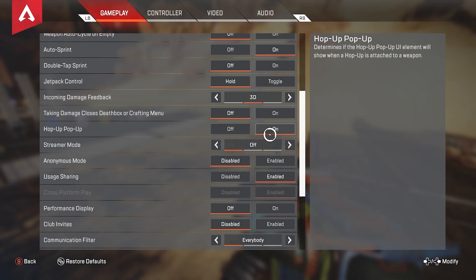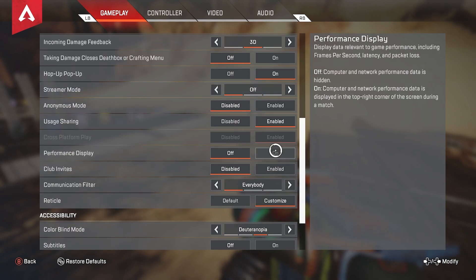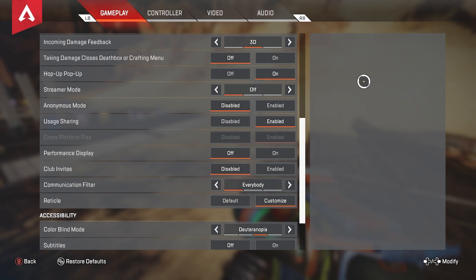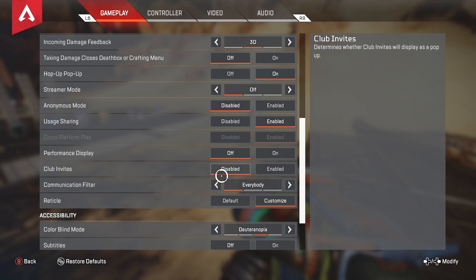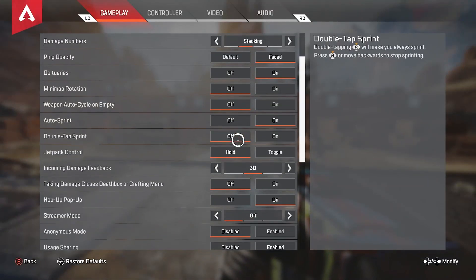The pop-up setting, I'm not really sure what it does, I've always just left it on. Streamer mode, sometimes I turn this on along with anonymous mode depending on how I'm feeling — if I feel like I'm being targeted or I just want to remain anonymous, I'll turn it on, but for the most part I have it off. Usage sharing, I keep that enabled. Performance display, I usually keep it off because I don't like the extra information in the top right of my screen. Sometimes I'll turn it on if I'm feeling FPS drops or my internet isn't cooperating. Club invites, I'm already in my own club so I keep that disabled. Communication filter, I have that on everybody. Right now I'm rocking a clean white reticle — it works for me and looks pretty good, but I mess around with this a lot.